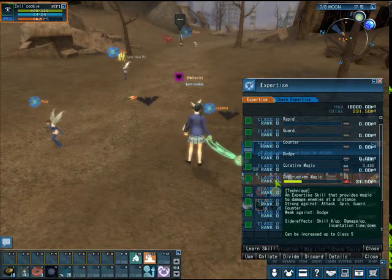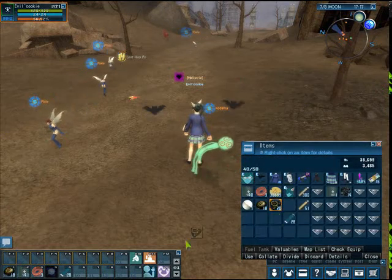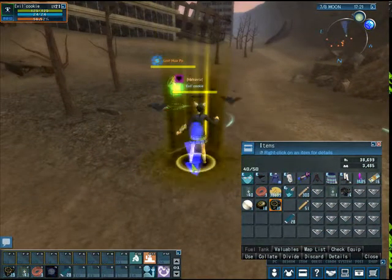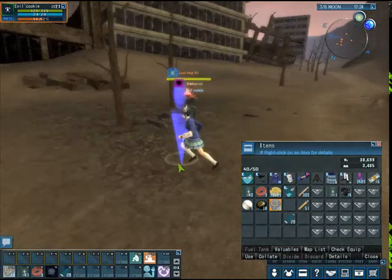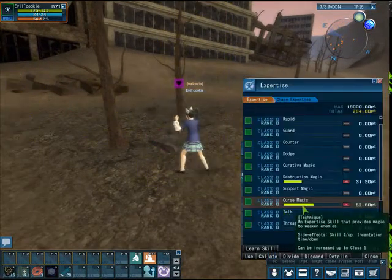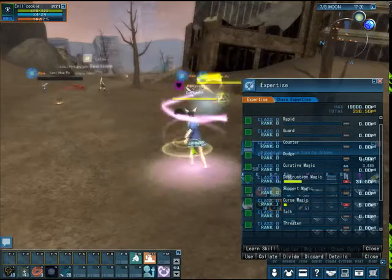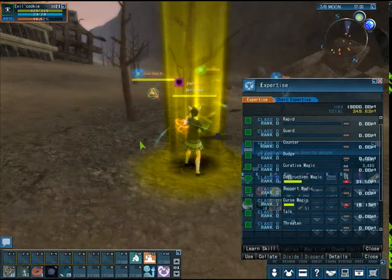When you get to class one, do the same for Curse Magic — switch the stones and go with her again, using those stones until you get to class two. You need Curse Magic at class two. You can see it's already rising. She won't die because this one is a curse — it doesn't harm her, it just lowers her defense or something, so you can keep doing it with that stone.